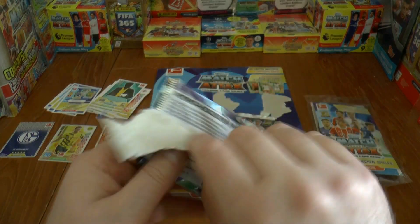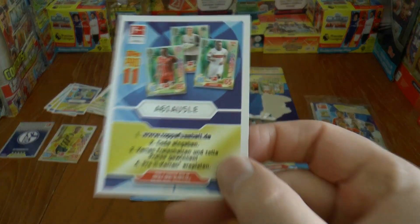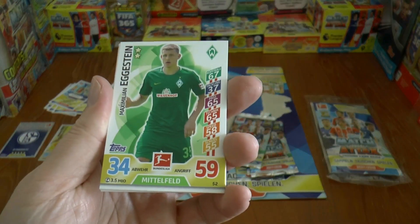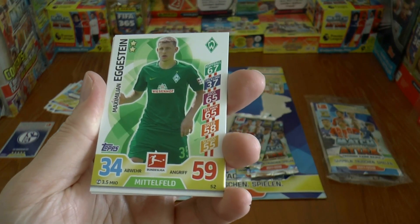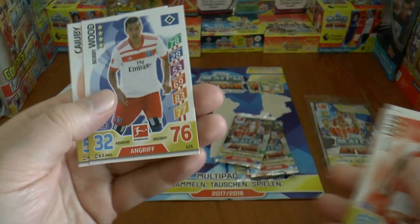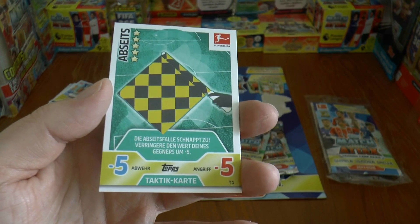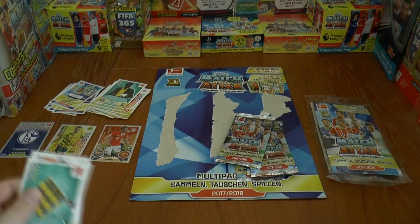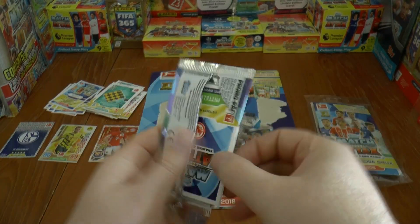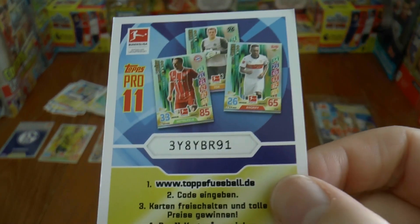Really decent, these multi-pack XLs. We got a 100 club and a printed signature card there. Here's our next Pro XI. And the youngster Maximilian Egerstein — of course he's got a brother called Johannes as well, who's got a decent future ahead of them. They're in the juniors for Germany. There's another tactic card — looks like you've been flagged offside, so you get minus 5 points there.